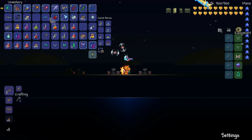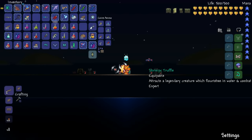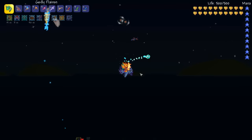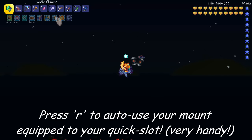So basically, if you defeat the expert mode Duke Fishron, you get an item, or a mount rather, called the Shrimpy Truffle. And when you use it, this mount is actually designed for fighting, according to the tooltip.